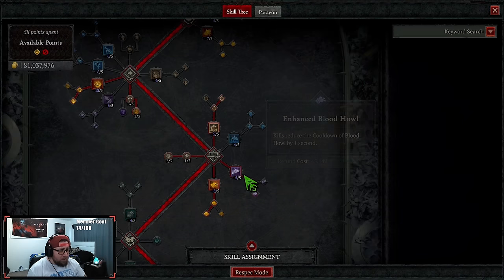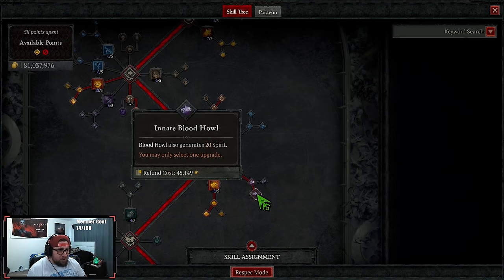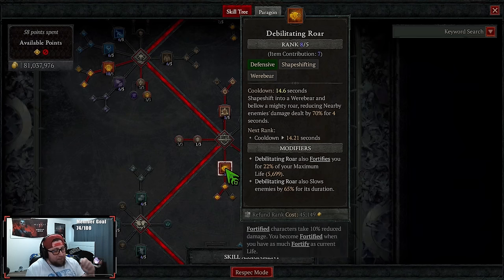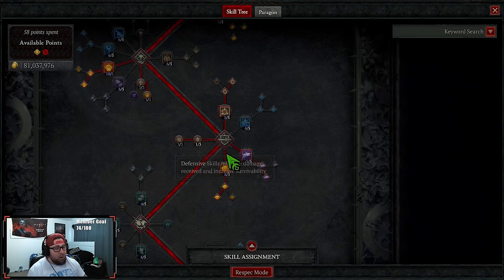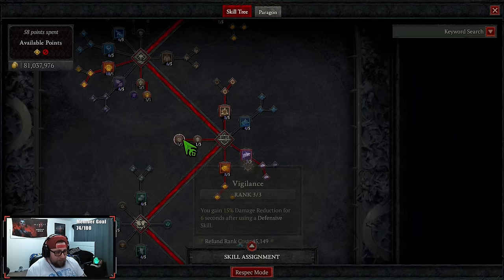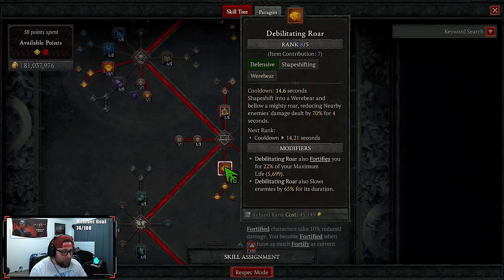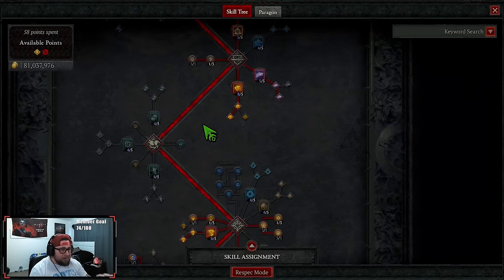For defensive skills, we're taking Earth and Bulwark into Preserving because we want to be Overpowering a lot — we need to be able to Fortify. We've got Blood Howl down into Innate to generate more spirit. We've got Debilitating Roar down into Innate — this is an MVP skill because it Fortifies you AND slows everything down, and when you slow monsters and get that CC you deal a ton of damage.